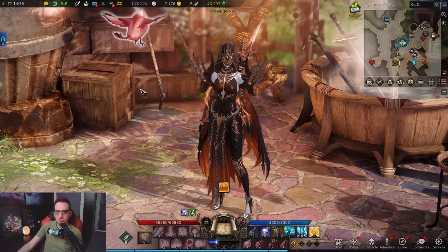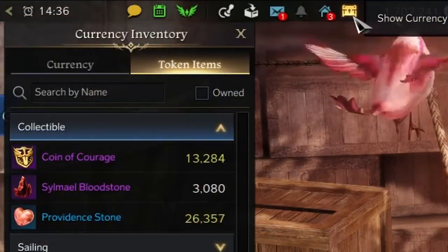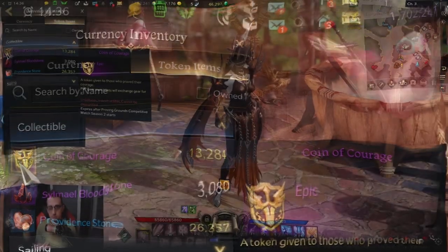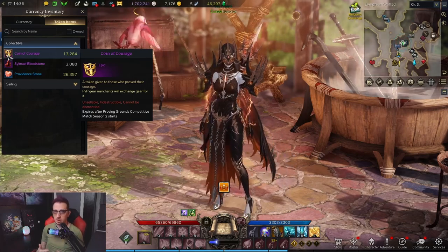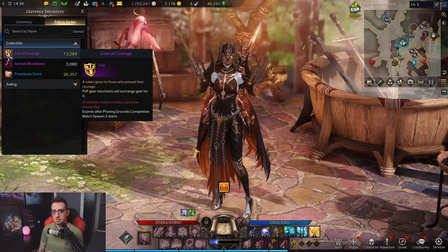To acquire these, go to the little treasure chest in the top ribbon of your screen, go to Show Currencies, then over to Token Items. You can already start earning Coins of Courage, which are going to be used for the PvP vendor.